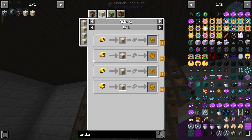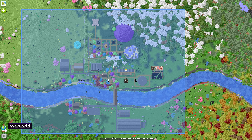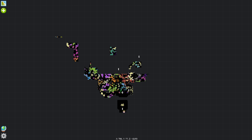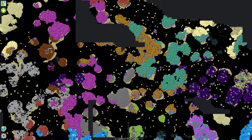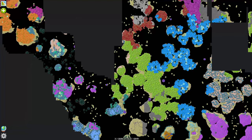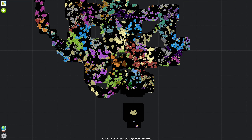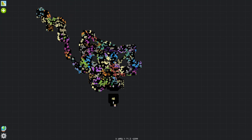If anyone has a good strategy for finding the end bee I would love to hear it, because I have flown around the End for hours and could never find one. It's supposed to spawn on tiny islands out in the middle of nowhere. I have flown around hundreds of them and couldn't find it. There's a huge cluster of end islands right here, and I've flown around so many — I'm either just really unlucky or this bee doesn't exist.